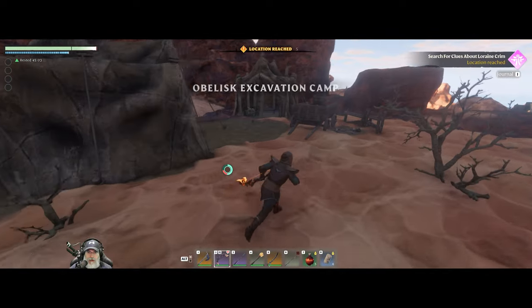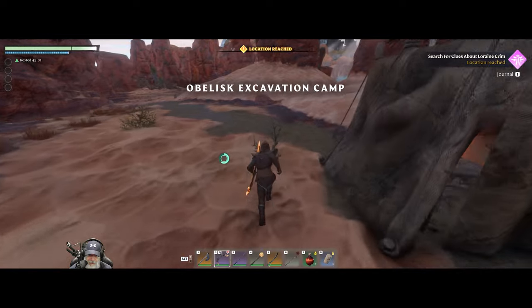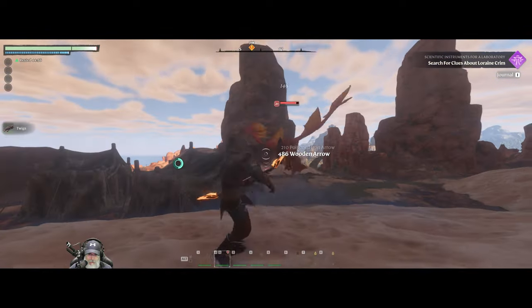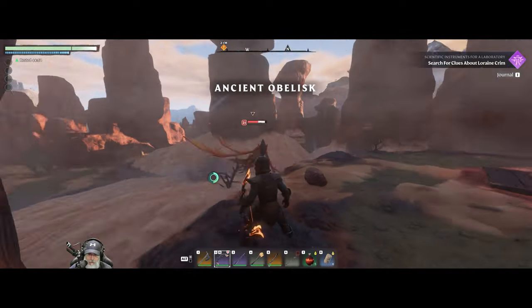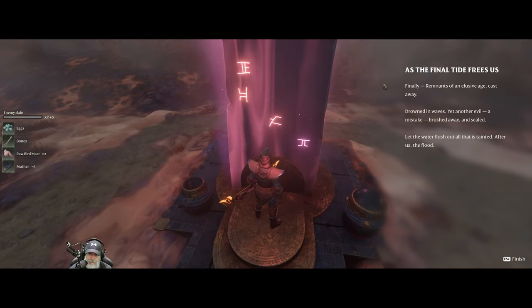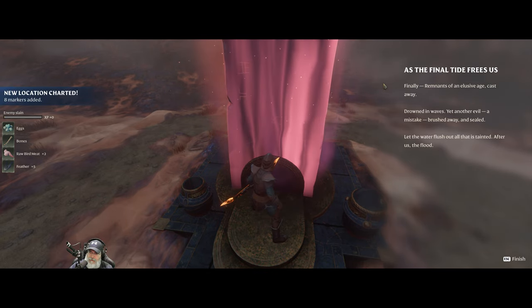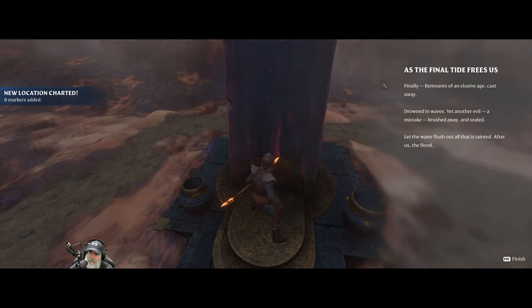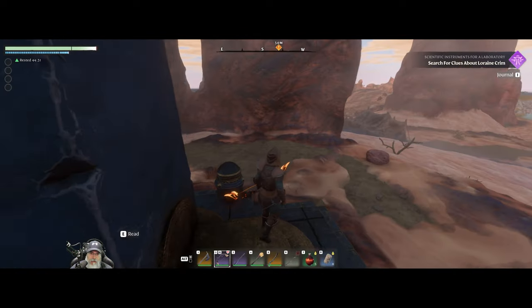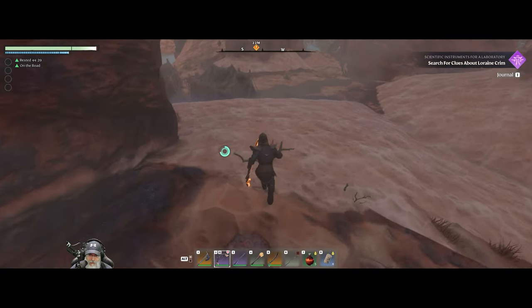Here's the Obelisk Excavation Camp. Let's check this out first: 'As the final tide frees us - finally, remnants of an elusive age cast away, drowned in waves. Yet another evil, a mistake brushed away and sealed. Let the water flush out all that is tainted after us. The flood.' Okay, some mumbo jumbo about a flood.